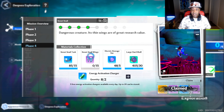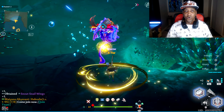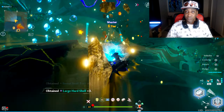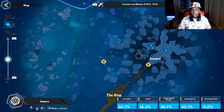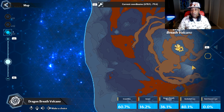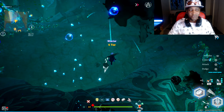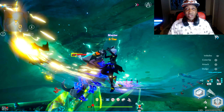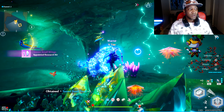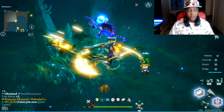Another thing you're going to have to farm is snout snails. Snout snails can be found under Enters — there's a little portal hole that connects Enters all the way to the Dragon Breath Volcano. You can teleport to Enters and go down below through the hole, or teleport straight to Dragon Breath and look in the area below it. When you fight these snout snails, make sure you hit them with grievous weapons, because when you hit them with grievous weapons they drop their wings, and you're going to need a lot of those wings for a quest.